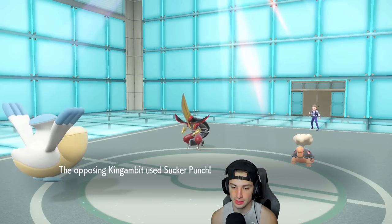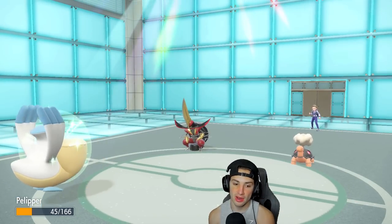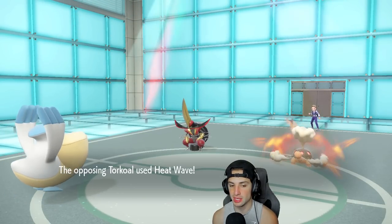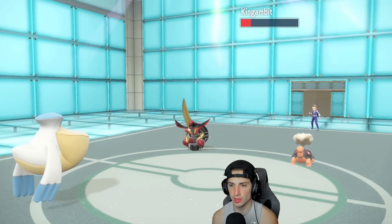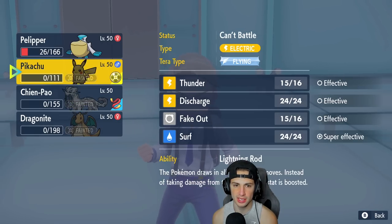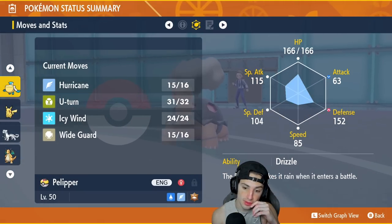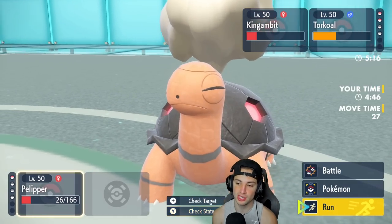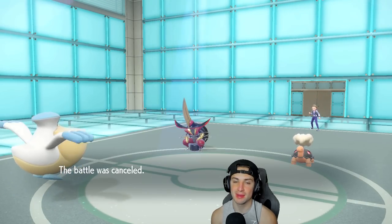Sucker Punch chips further and Torkoal finishes off my remaining Pokémon. The Citrus Berry activates and we can't take out Torkoal. Heat Wave comes out — Pelipper is somehow being outsped by Torkoal. That is wild to see. Match number one goes to our opponent — they brought Torkoal at the perfect time. A little rough but I promise a victory in the second match.